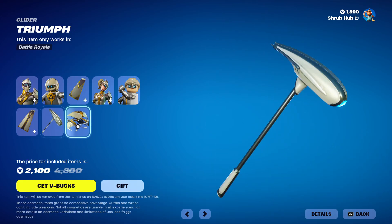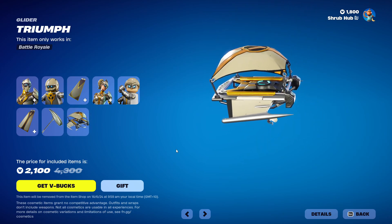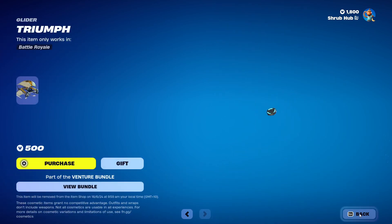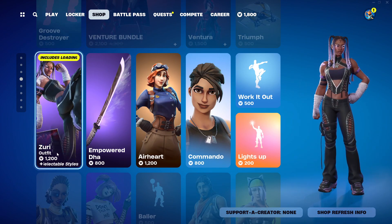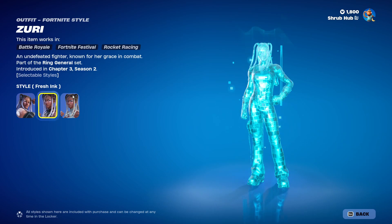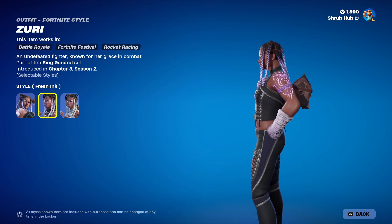Then we have the Airfoil Pickaxe here, and the Trumper Glider here from Season 4 — I think that's how you say this glider's name. You can get them all separately too. Then we have Zuri — I think that's how you say her name. She's from Chapter 3, Season 2, and has the Fresh Ink edit style that changes her tattoos. This was designed by Starman through a contest.